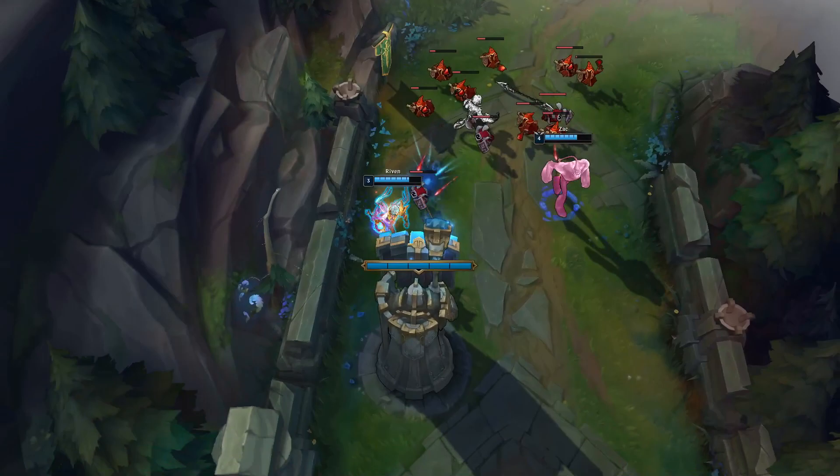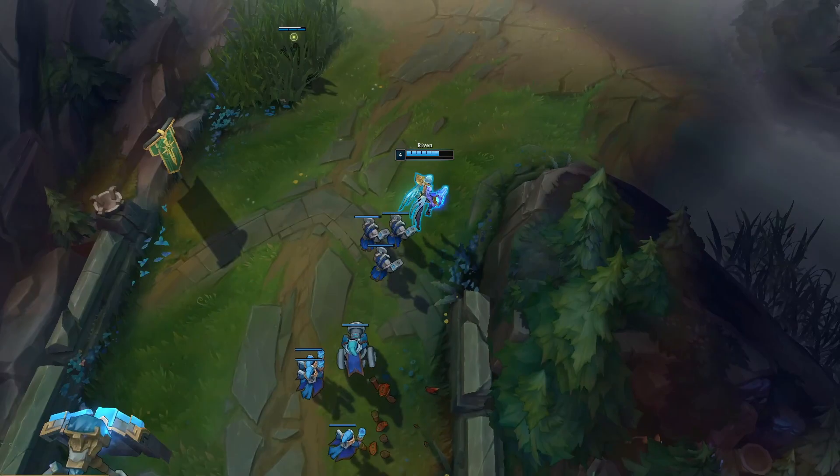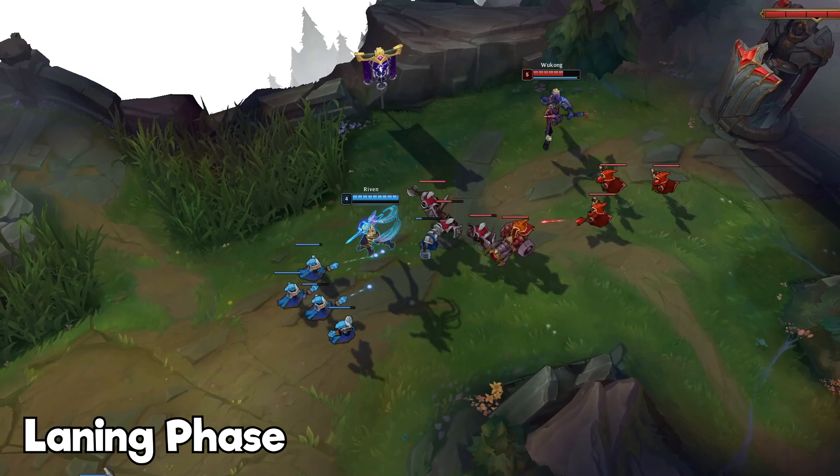You can also max Q, then E, then W. You want to max this when playing against top laners with a ton of mobility so that you can catch up to them or reposition and run better. For summoner spells, you always want to take Ignite and Flash almost every game — this allows you to play aggressive and counters top laners with healing. If you face a hard matchup or want to play safe, go with TP and Flash instead.